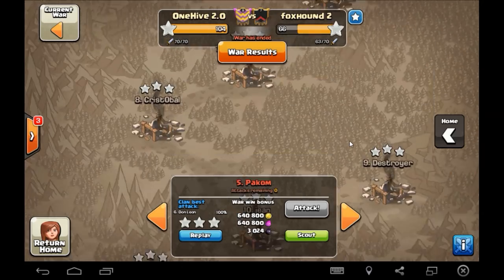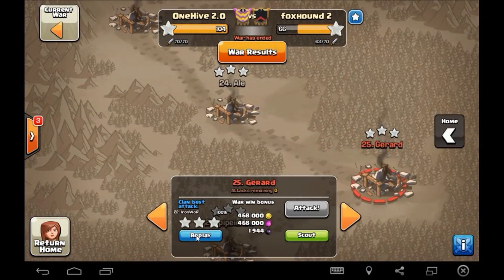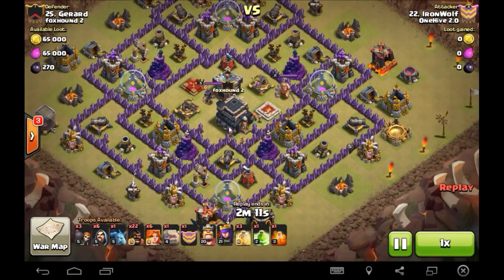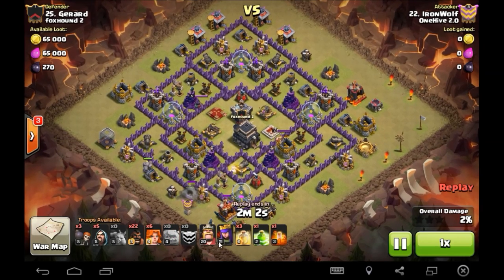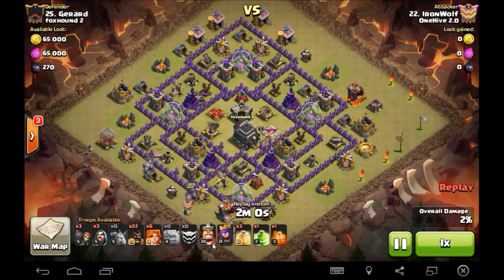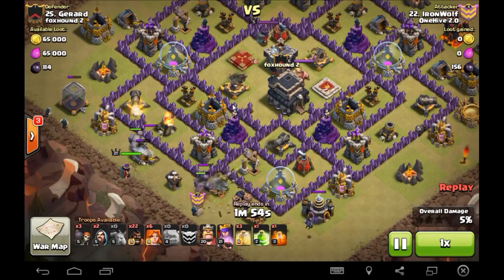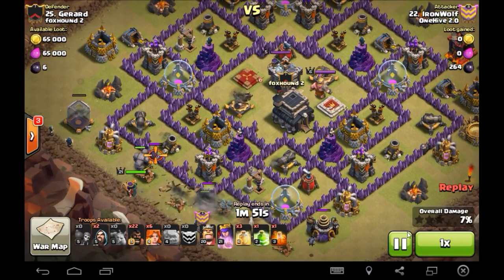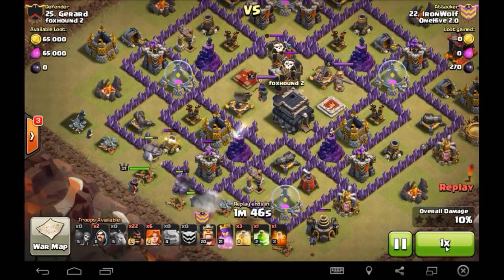Don Leone with the six star war — good job man. All right, I'm only going to show one Town Hall 9 attack since we already showed four. I had one that stood out: Iron Wolf coming in at this base. Not the best base design, but Iron Wolf — with 20 and 21 heroes, not super high — just crushes this base.